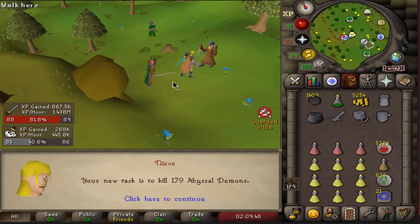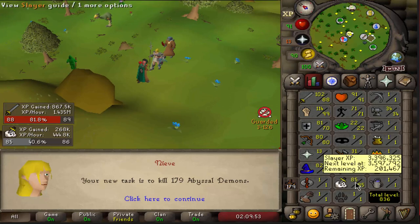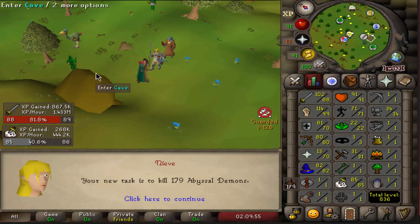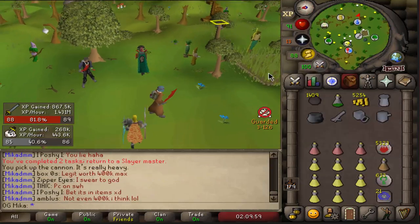Very nice task — Abyssal Demons straight after 85 Slayer! Let's get some Whips. They still hold quite a bit of value, so let's see what we can do.